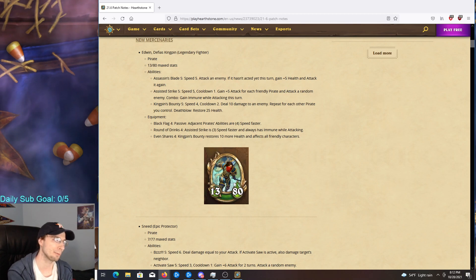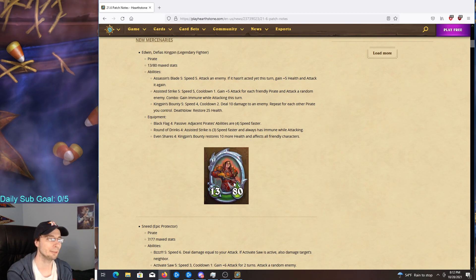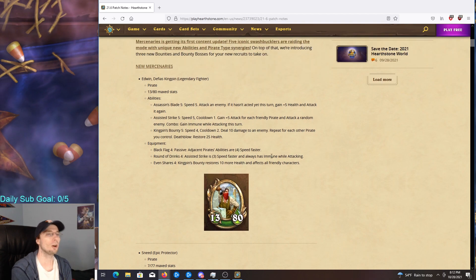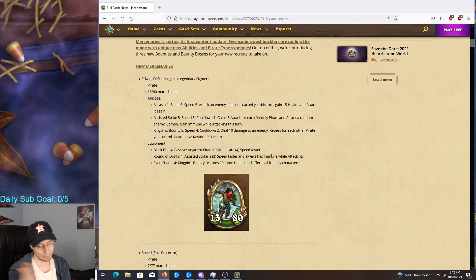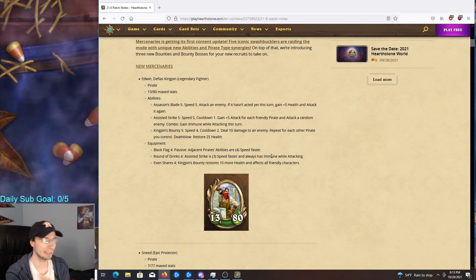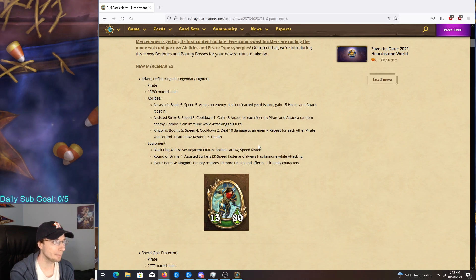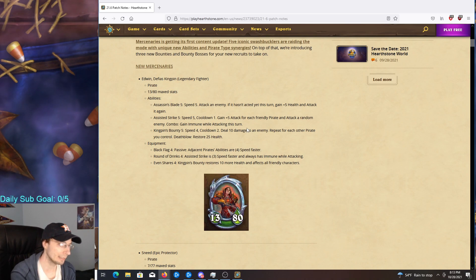All five mercenaries are just going to be added in the packs — that's how you get them. There's not a special pack or anything, similar to how the mini set just gets added to packs.